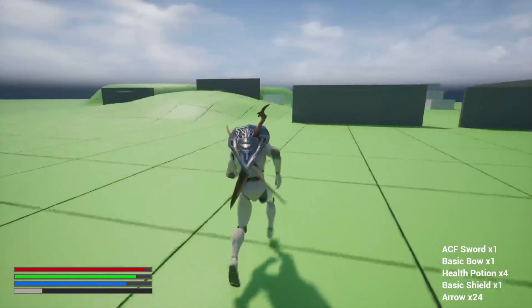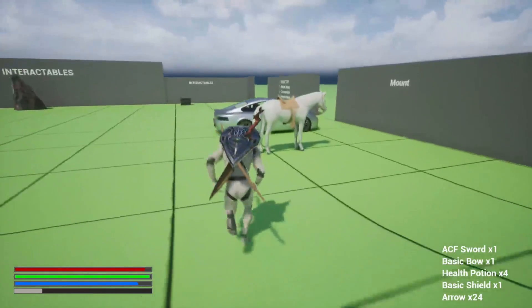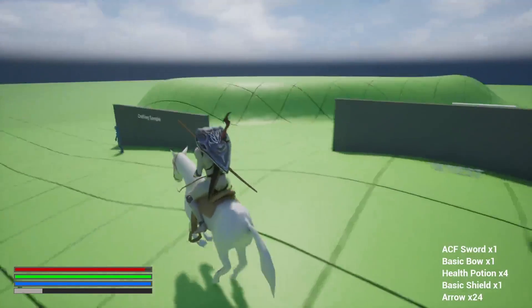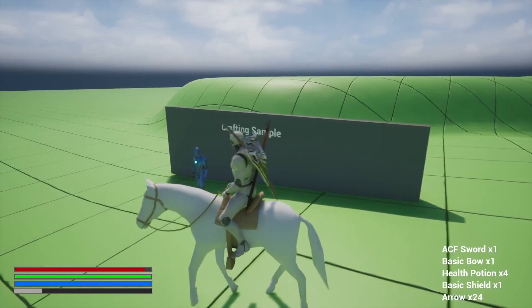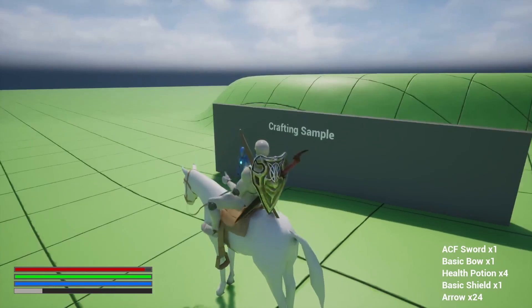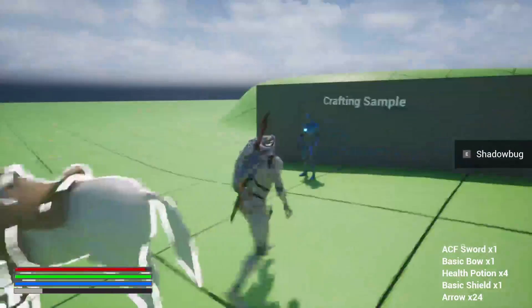Now let's take a look at some of the other components. I'll use the horse. In order to use the horse for the sample, you just click W to keep walking, and if you keep clicking W it'll go faster and faster. If you keep clicking S on the keyboard, it'll slow down. It's actually alt in order to get off the horse — probably should have checked the settings.